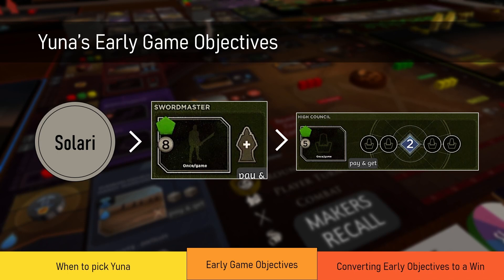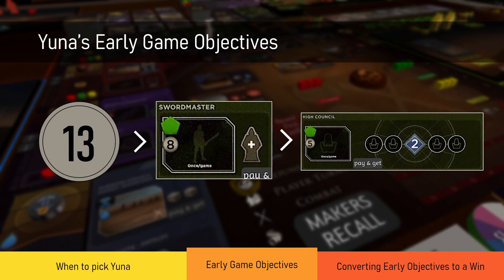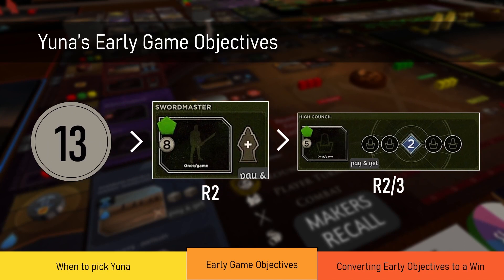Yuna's early game objectives are to get a lot of salary, then get Sword Master, and then High Council. The target is 13 salary. In your first action you go to Smuggling — the more contested of the two spaces — getting two salary. Your next action you go to Wealth, which grants three salary. When the next round comes around you go to Smuggling again and then ship down. All in all this grants you a total of 13 salary, enough to get both Sword Master and High Council.